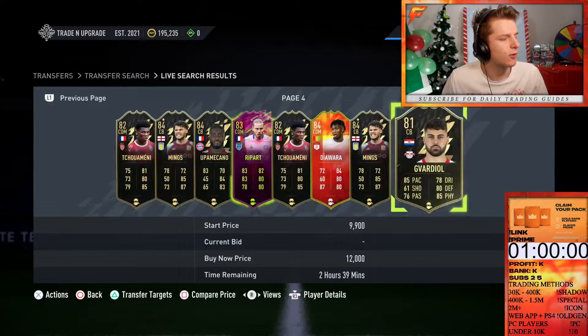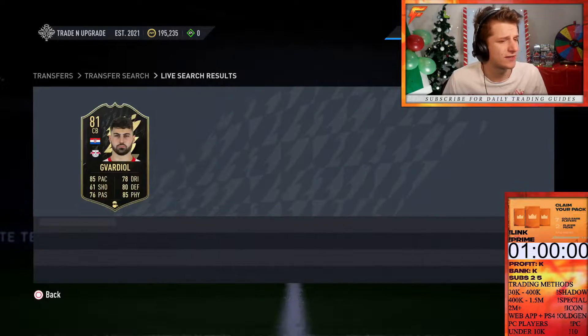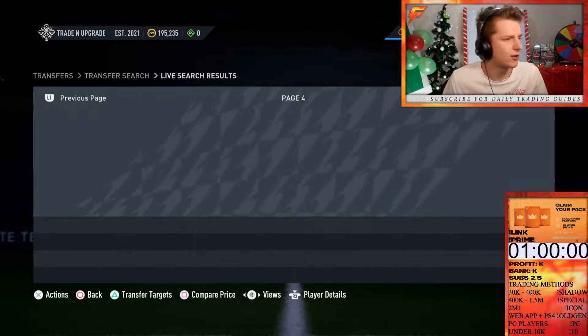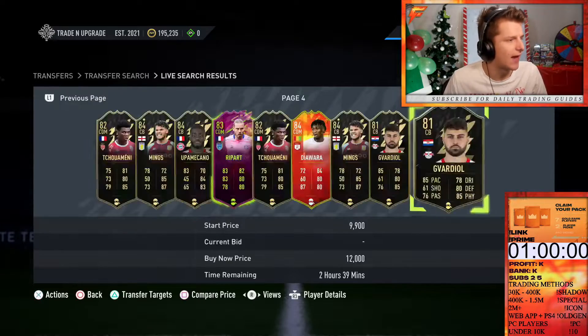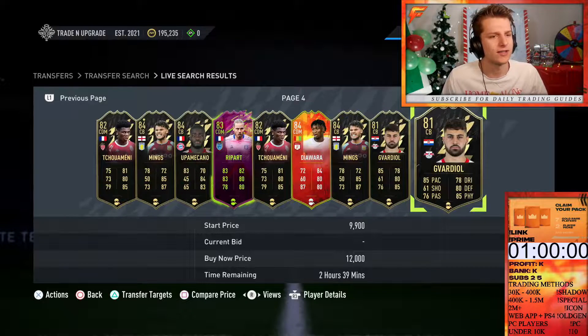Yeah, it is 10.5k — brilliant. So what we're going to do is press compare price and back out. Any player who is the same price as they are without a shadow and under 20k, we're going to buy. Any player over 20k, we'd look for 10% cheaper with a shadow. Without further ado, let's do this method and show you the deals we managed to get.